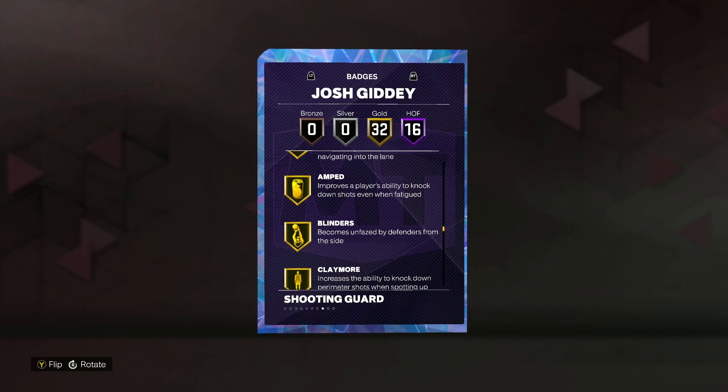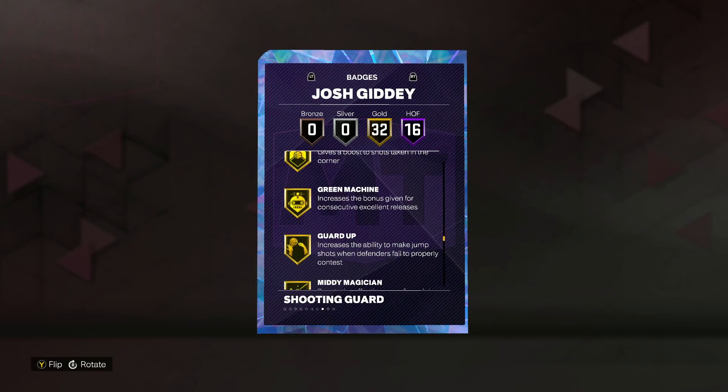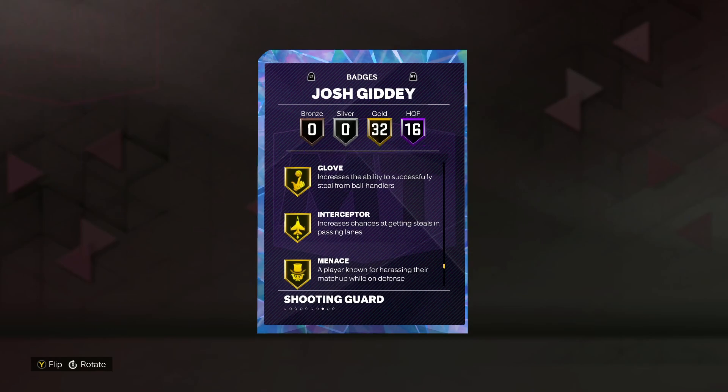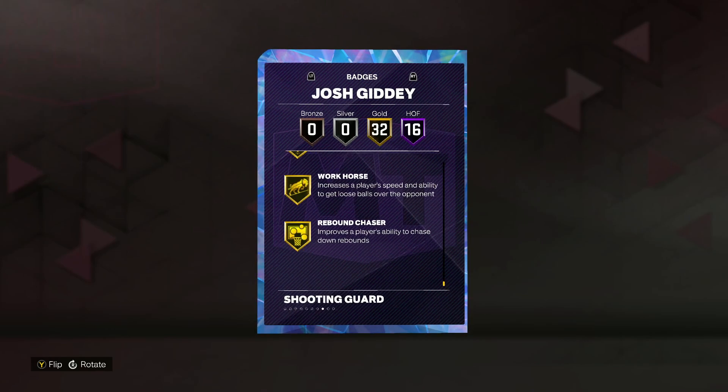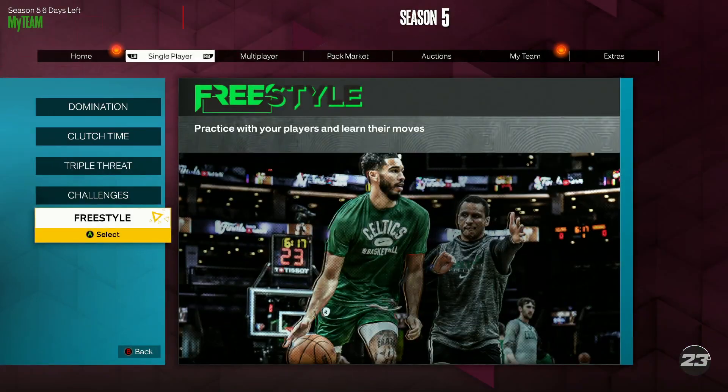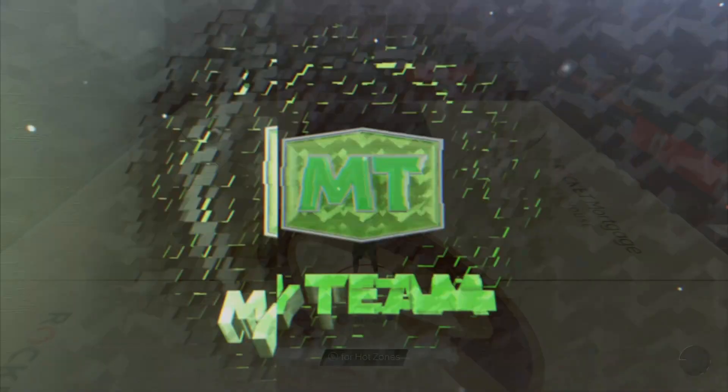He's got 32 gold badges, including Blinders, Clay, Corner Specialist, Green Machine, Guard Up. He doesn't come with Limitless, which is a little bit annoying — you'll probably have to add that to the card. But all around, I think Josh Giddey might be on like a Luke Walton type of level. Will he be as good as Luke Walton? I guess we'll find out in today's gameplay.